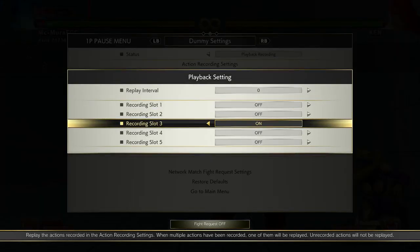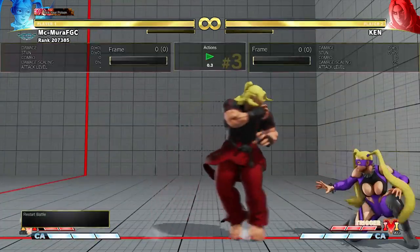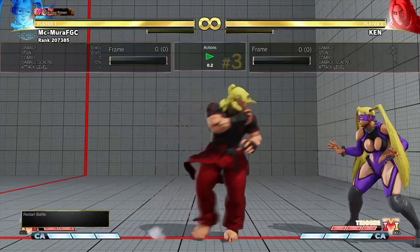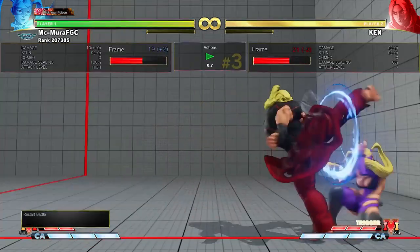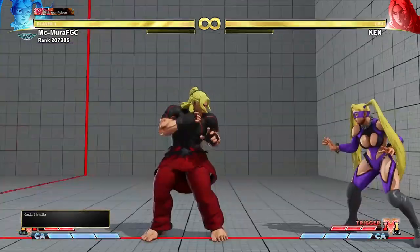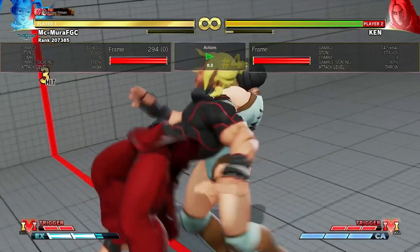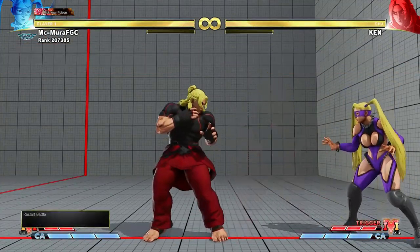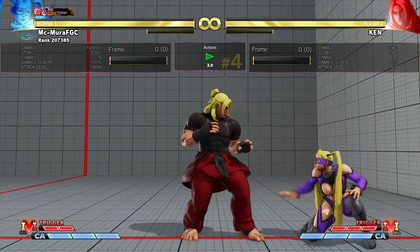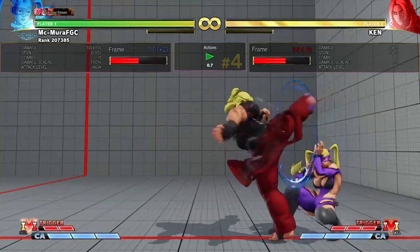Ken players often do the medium kick target combo. His medium kick is minus 2, so you can always try to challenge. Ken players will often go for this and maybe not respect your frame data, or try to go for something else thinking you'll take the second hit of the target combo. So if he doesn't commit to the second hit, you can always counter hit him. This is pretty easy to interrupt. If he does commit to the second hit, he has to special cancel it, and the second hit whiffs on crouching opponents. So if you have a 3-frame, you can always challenge — especially if you're crouching — or just crouch jab because he's minus 2.